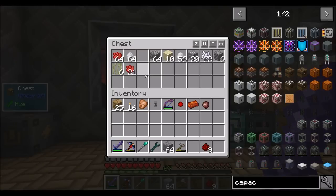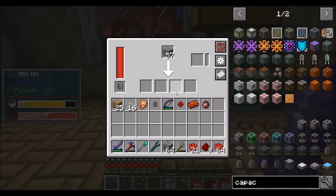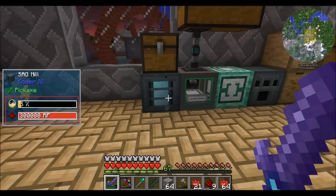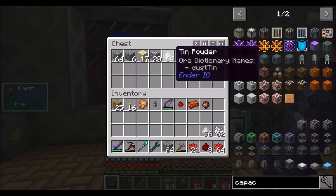Hello everyone, this is Direwolf20, and welcome to episode 20 of Direwolf20's Age of Engineering series. I'm just cooking up stuff. How you guys doing today? I turned a bunch of rose bushes into rose red — about time I managed to do that. Also bone-mealed a bunch of them to get some extras, so that's cool.